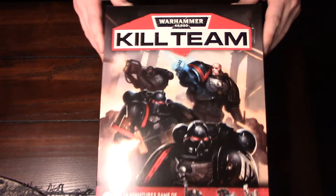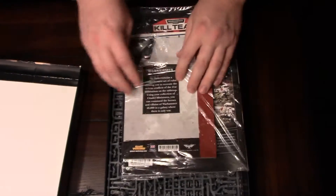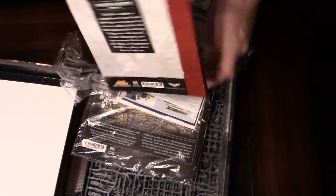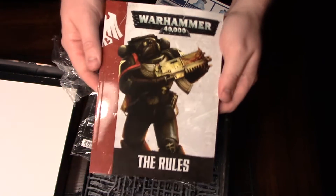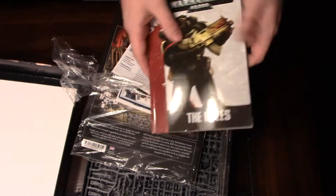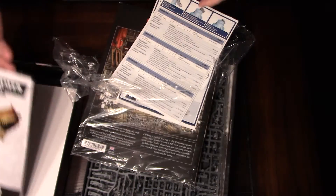So, what do you get in the Kill Team box? This is a self-contained game. You are going to get both factions — just a couple of squads for each. There's going to be rules in here specifically to play Kill Team mode, which is basically a lighter, faster, quicker version of 40k. One of the nice things is you do get a miniature digest-sized pocketbook that contains the entire Warhammer 40k rules. So if you want to get into it — as I'm sure Games Workshop really wants you to do — you have the full rules here, and you can use this to start out with these factions and add on.